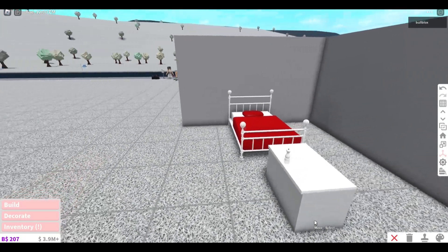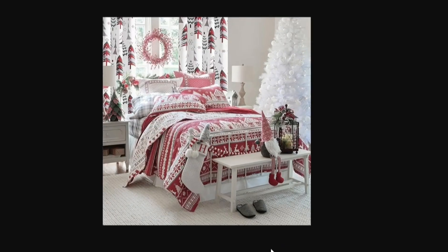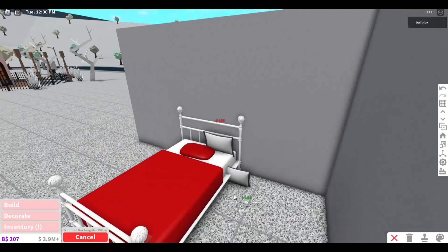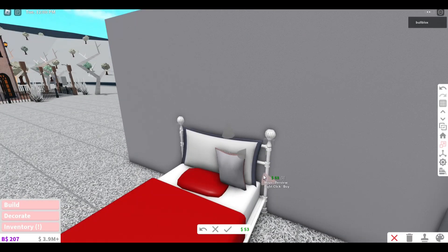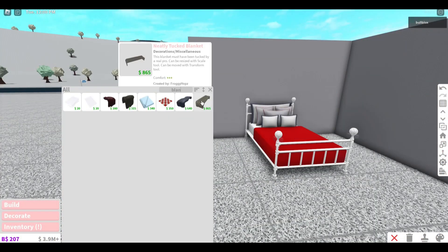I just need to repeat that for each corner of the bed. It is seriously those little details which make all the difference. This is going to be my favorite part of the bedding — it's just layers upon layers of blankets and pillows. I'm going to go for this and make this one really large, then we have these smaller trimmed ones. I think there's plenty of pillows there.